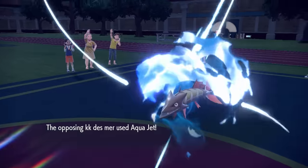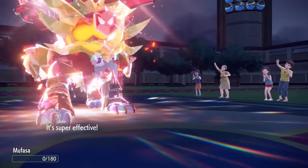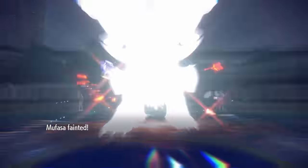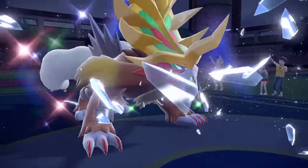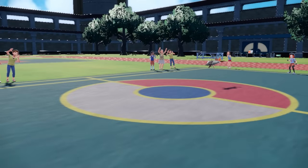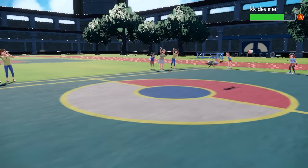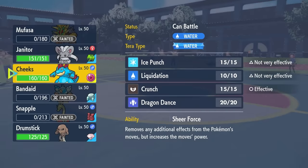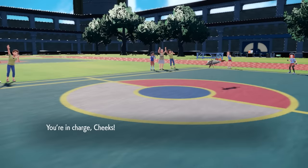Now Barraskewda comes back in — the burnt fish. Even though I'd outspeed at this point, it has priority in the form of Aqua Jet. Down goes the crazy Dinosaur Entei. But honestly, Gouging Fire made a huge difference in this match, and with Barraskewda still burnt it's not as scary as it should be.